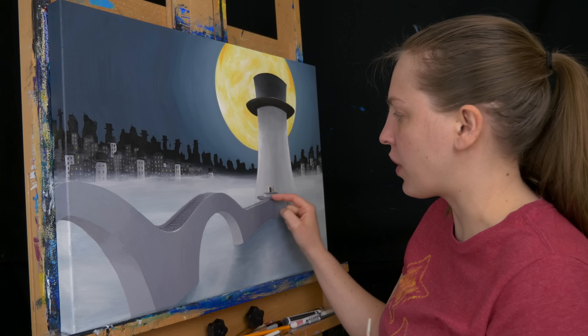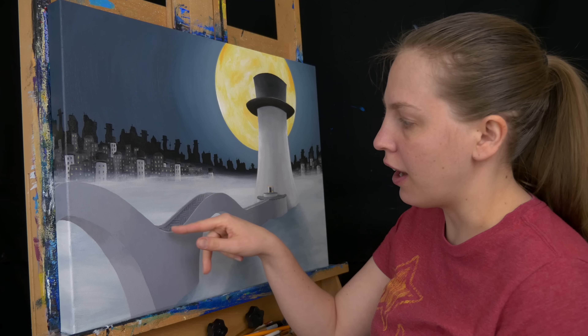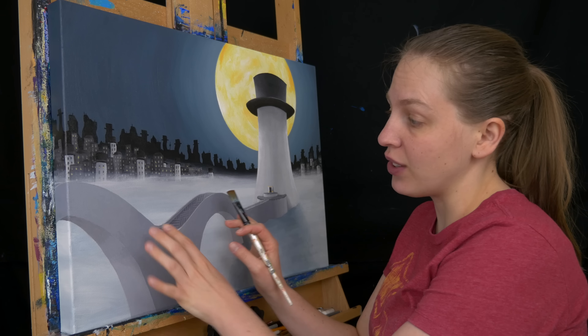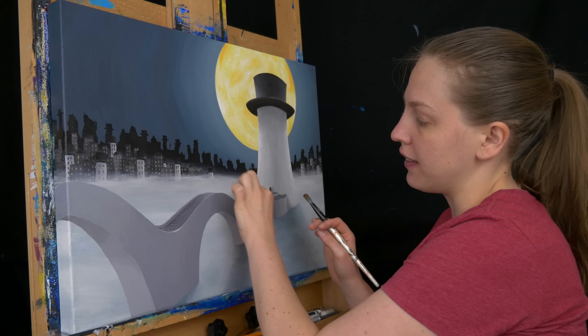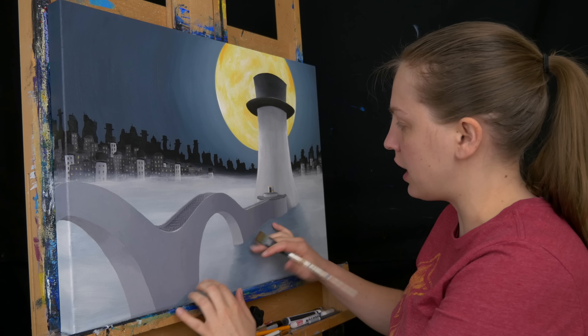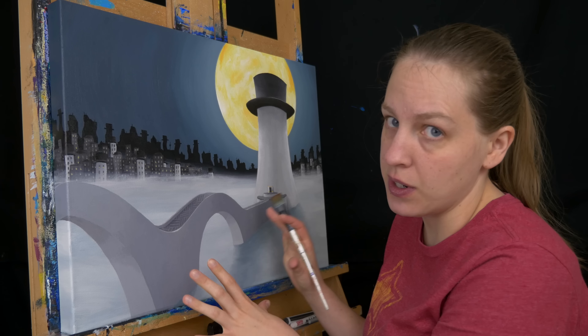I did the texture on top of the bridge here just by using a lighter gray and doing this little back-and-forth pattern with straight lines. Now after that's all dry, I can work on the railing that sits along the entire length of the bridge, but I want to let that dry and start to get the fog here for this transition — just like the one back here — so that can start drying too.